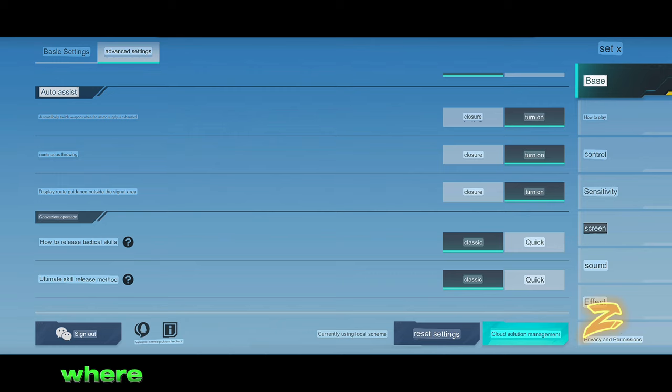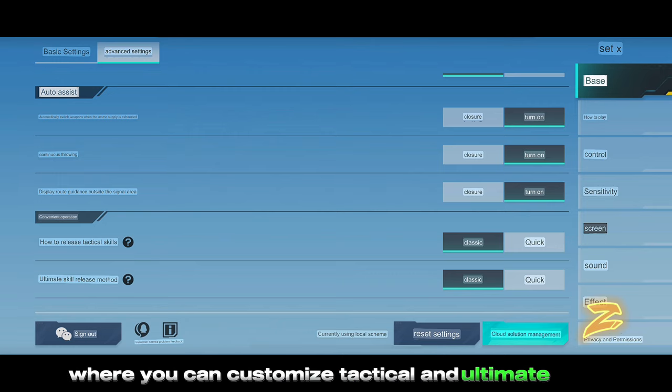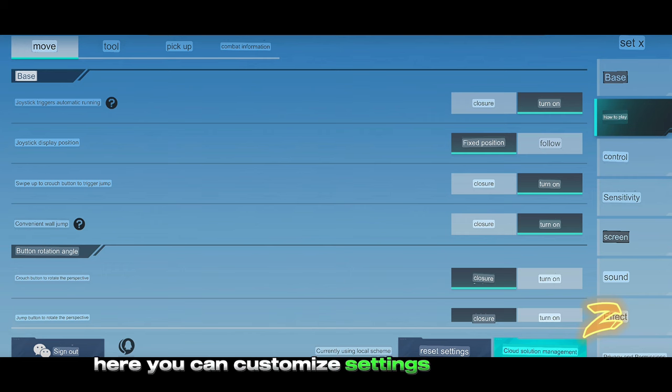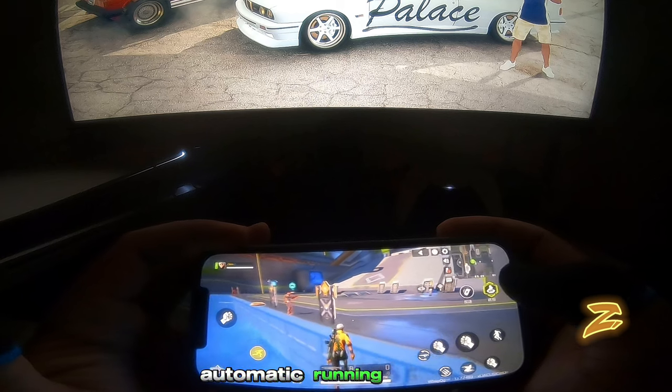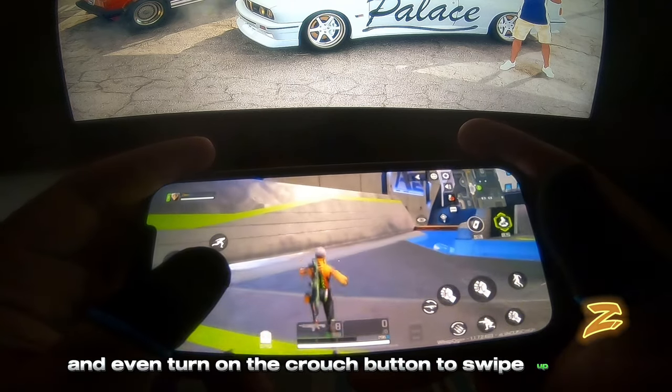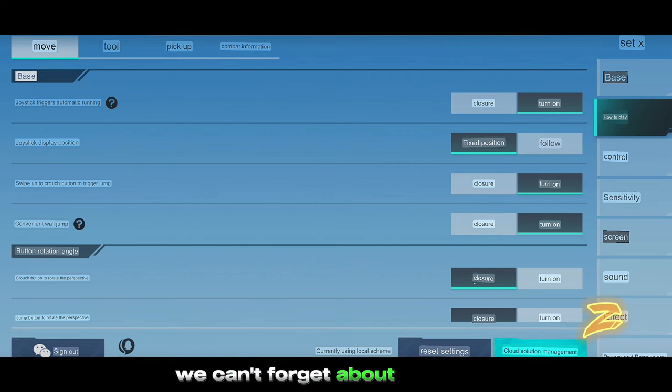Moving on to convenient operation, where you can customize tactical and ultimate skills. In the how-to-play settings you can customize settings related to the joystick: joystick trigger, automatic running, joystick display position, and even turn on the crouch button to swipe up and jump.